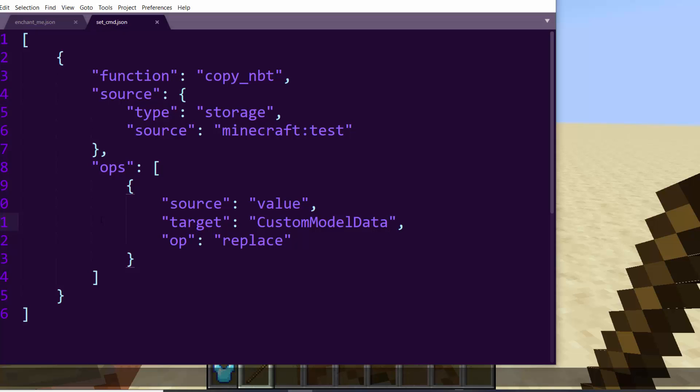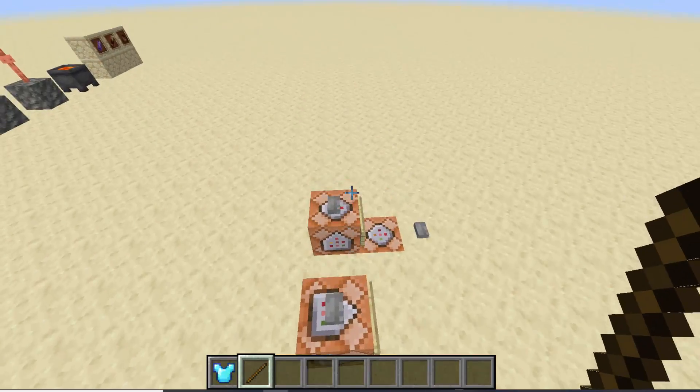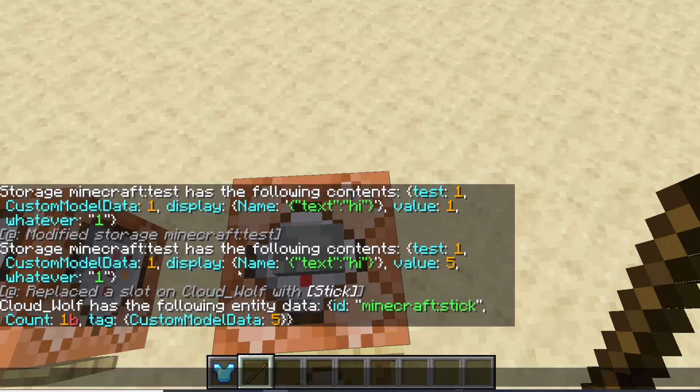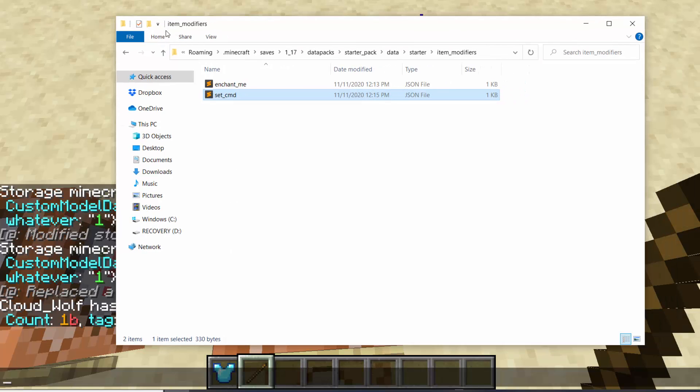You can use this to dynamically apply names, or dynamically apply whatever you want. This is going to be very useful for things like custom model data animation systems, weapons, special packs, and stats associated with items. You can change stats in place — it takes just one command and you do everything right there, no multiple commands needed.